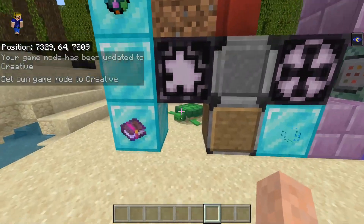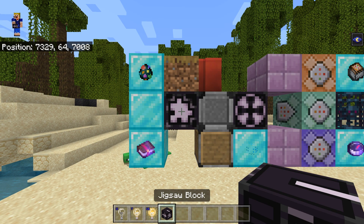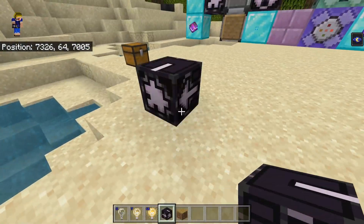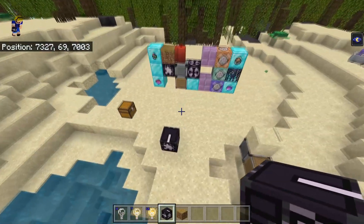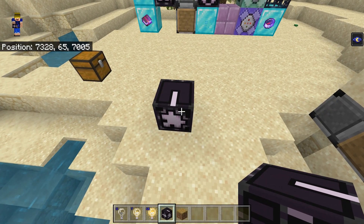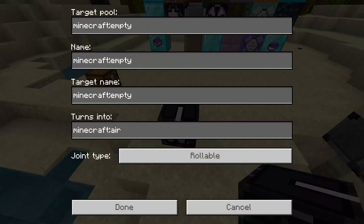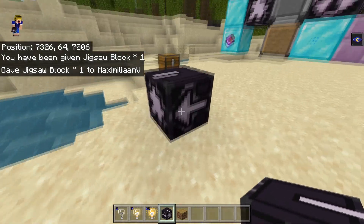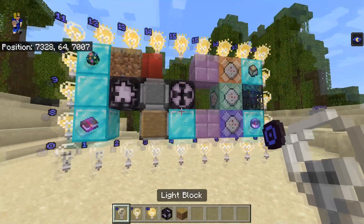Let's move on to this column which includes the jigsaw block and the light blocks. The jigsaw block is not available in the creative inventory and is used to generate structures. When a structure naturally generates in your world, like a village or ancient city, jigsaw blocks are used to connect the different parts of those structures. You can get one with /give @p jigsaw, but placing it manually won't do much — it mainly works when a structure naturally generates during world generation.